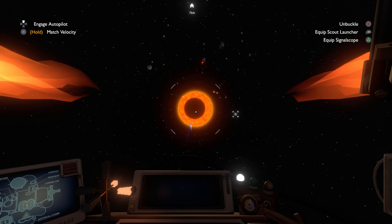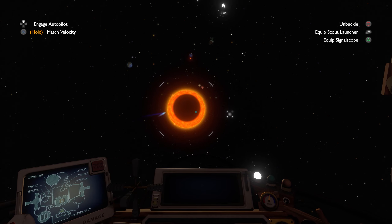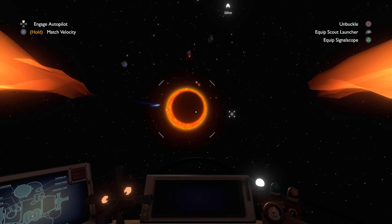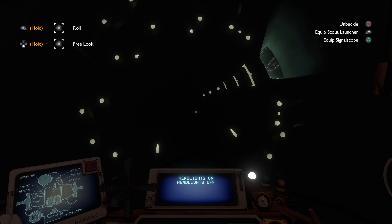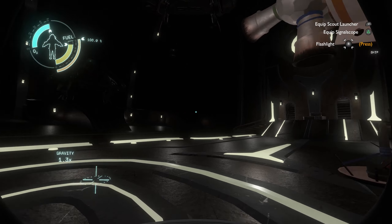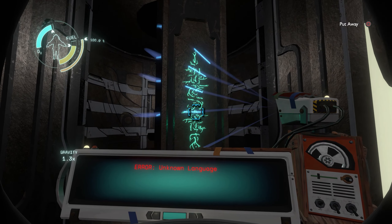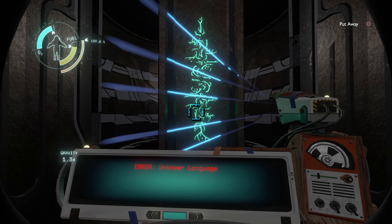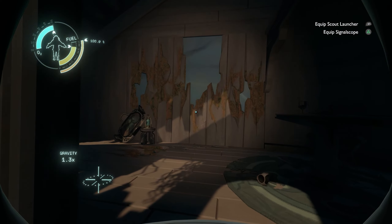And that's when you see it — The Stranger. It's at this point where the similar but different theme really starts to become apparent. Where in the base game you are primarily exploring planets with your ship, the DLC has you exploring a space station cloaked and hidden from view. You once again come across writing like the base game, but you're not able to translate it this time around. It's clear by now that you're dealing with a different alien race.